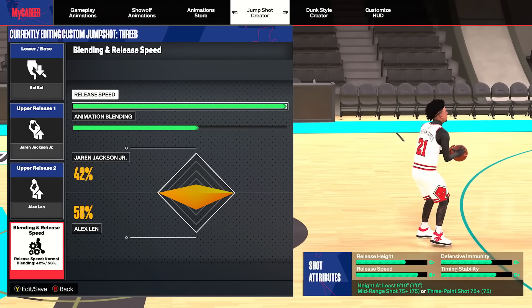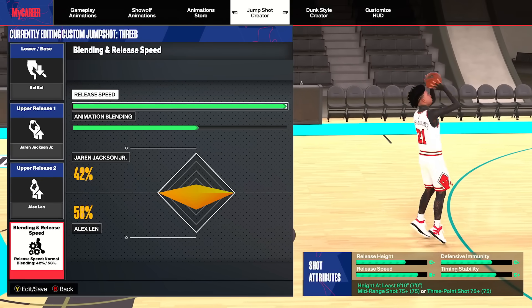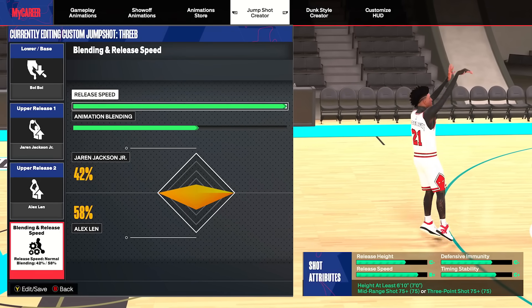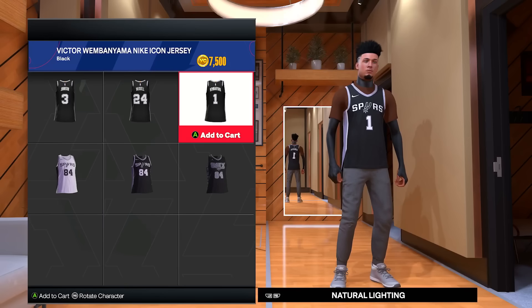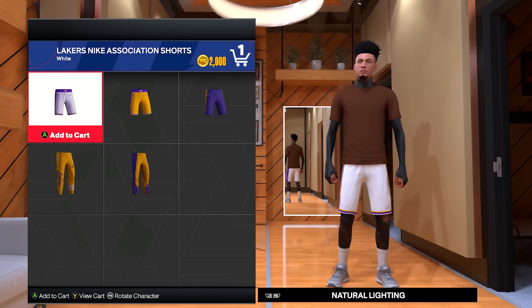If you guys are wondering what jump shot I'm going to use in gameplay, the base is Bol Bol, Release one is Jaren Jackson Jr., Release two is Alex Lenn, full speed and then a 58% on Alex Lenn and 42% on Jaren Jackson Jr. Before we proceed to gameplay, let me go buy a Victor jersey and some Lakers shorts. I think I'm going to go yellow so they're mismatched.